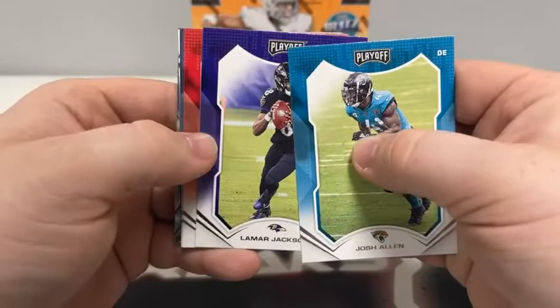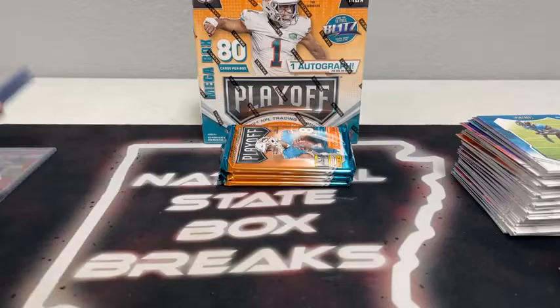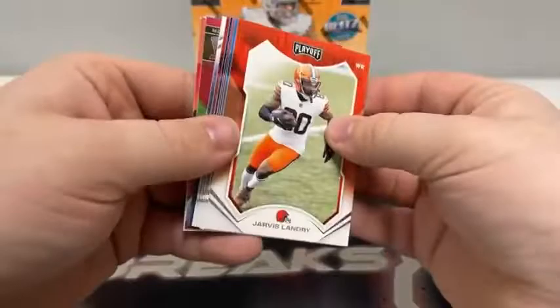Pack number four: Josh Allen for Jacksonville — wait, Lamar Jackson, Tyreek Hill, Matthew Stafford, Robert Tonyan, Tyler Lockett, a base rookie of Brevin Jordan. And we get another Josh Allen on the Call to Arms base — we saw that already in a red prism earlier. Three packs left to go here in the third blaster.